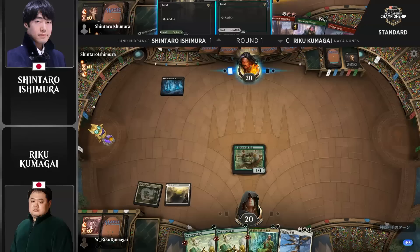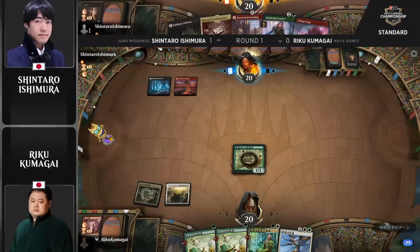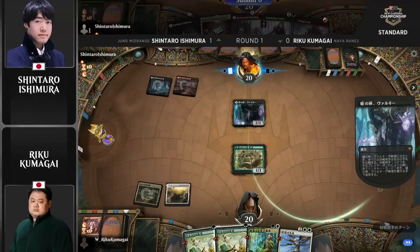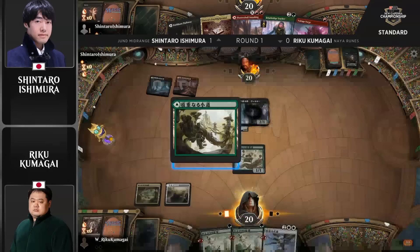When you know your opponent has two Tamiyo Safekeepings, it does help a little bit. Somebody like Shintaro can play around that reasonably. You can choose to just kill the Generous Visitor right away, or you can play Valkyrie. You know Riku's hand — you know that he only had the Jukai Naturalist in hand. And he's going to go ahead and take that away. Looking at the angel here, double white on four mana — it looks pretty far away from Kumagai, though.